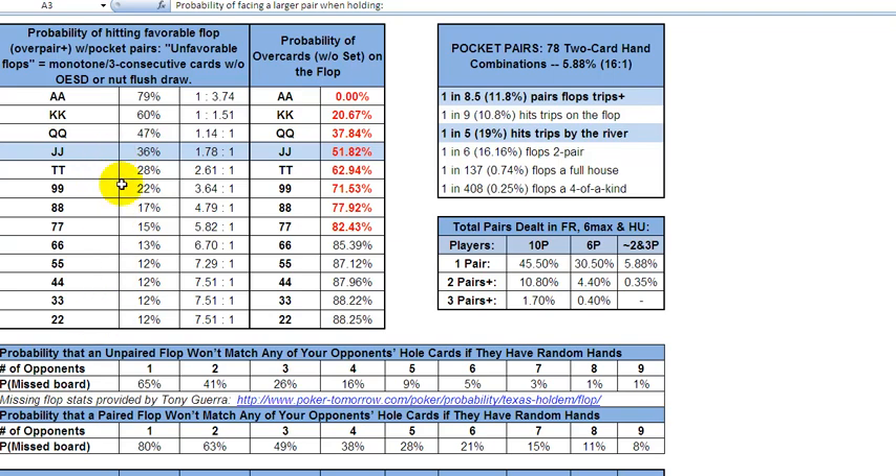Keep that in mind. Jacks, tens, even queens are exceedingly vulnerable. Any time those overcards hit and you get a lot of callers preflop, the likelihood that somebody's on an ace or a king is extremely high, also short-handed. In multi-way pots — not necessarily heads-up pots — it's very player-specific, table-specific. In general, the more players involved in the hand, the higher the probability that somebody is holding at least one ace, king, or queen. When you're in a multi-way pot holding jacks and you see those cards and you're not in position, that's a good check-call, maybe check-fold situation.